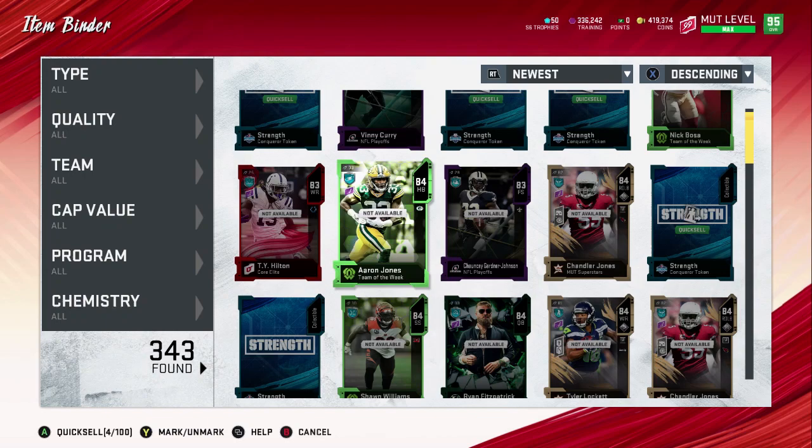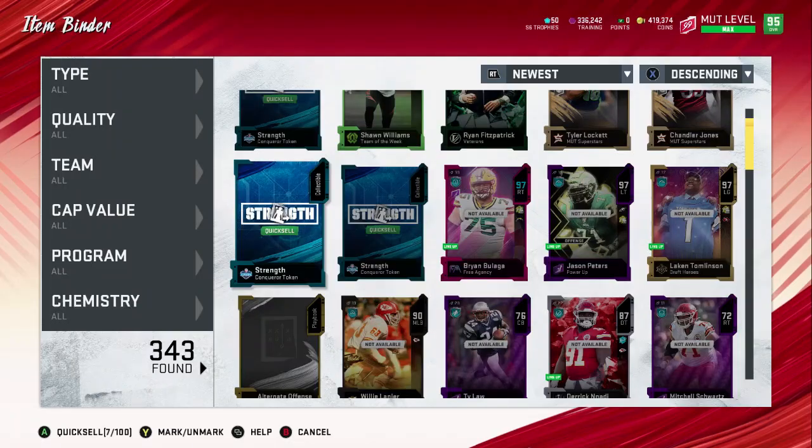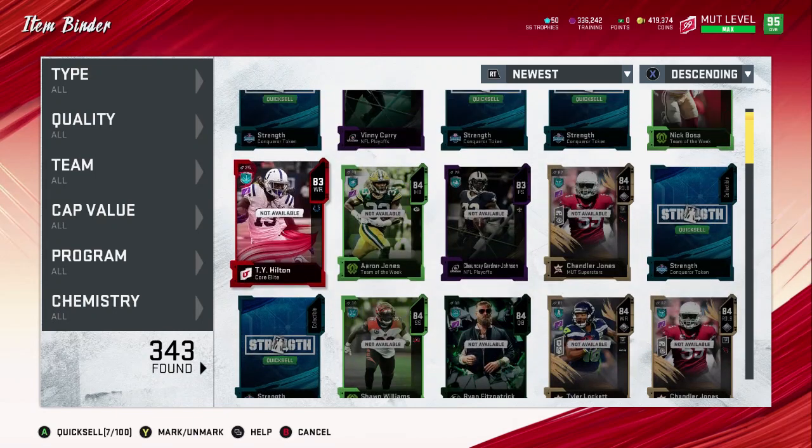It doesn't matter which one you pick, you just quick sell. You mark them all and — now that's 70k coins.